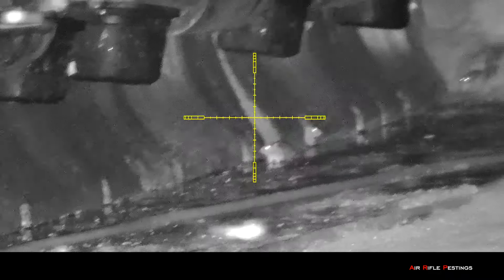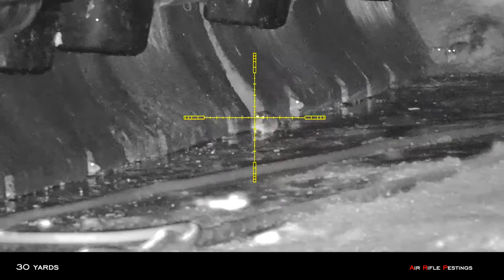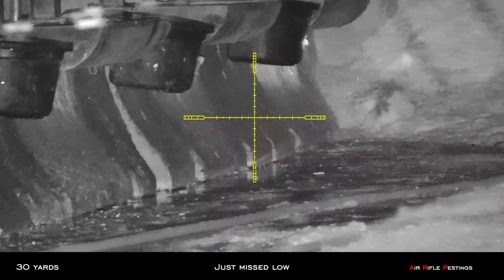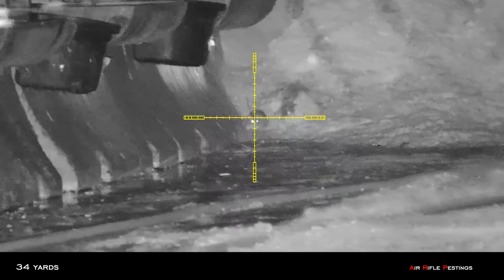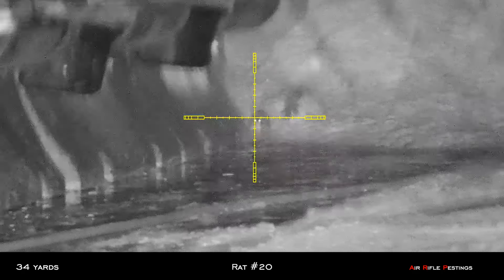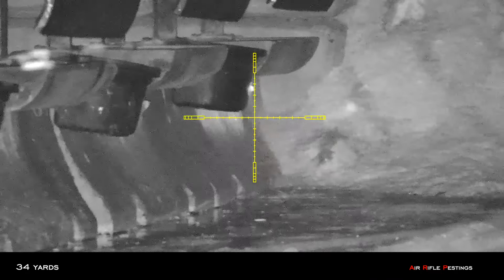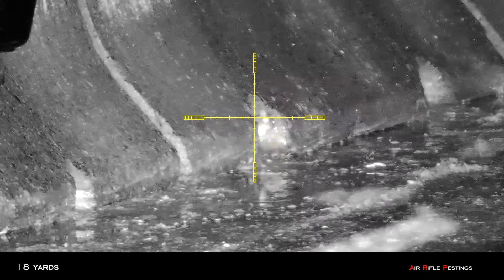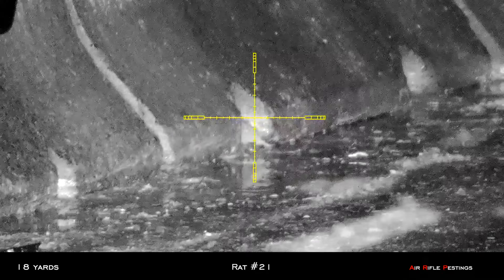Now all the rest of the rats just scrambled and tried to run away. This guy's about 30 yards, I think I just missed low. Then I went to 34 yards, held a little bit higher and hit him just below the chin. So that was rat number 20. This guy was sticking his head out at about 18 yards. I held over and tapped him right in the head, so another perfect head shot. That was rat number 21.